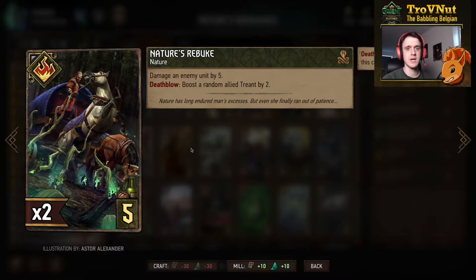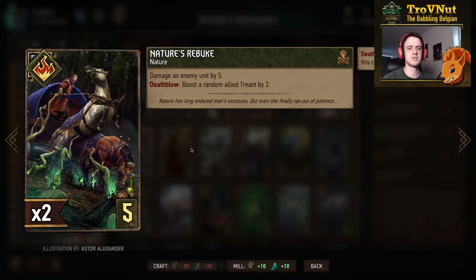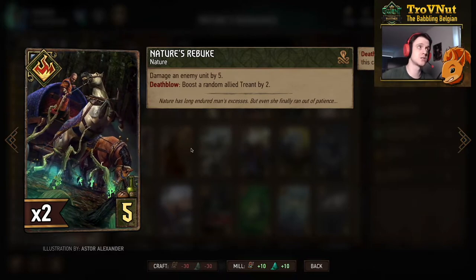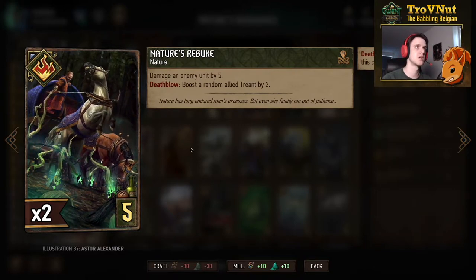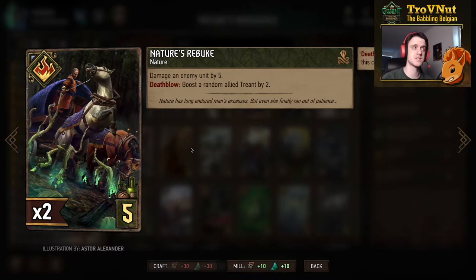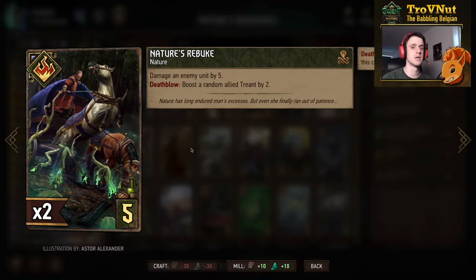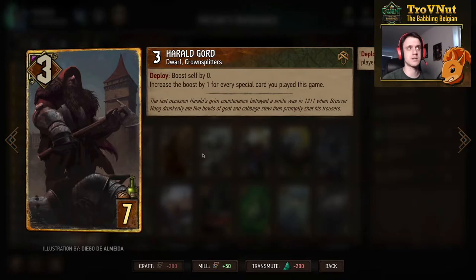The other side of this is Nature's Rebuke — another 5-provision nature card that damages an enemy by 5. If you kill a unit with that 5 damage, the deathblow ability triggers: you boost a random allied Treant by 2, giving you a possible 7 points on top of what the Treants will be generating.